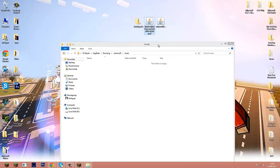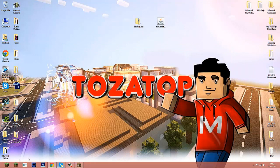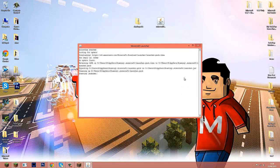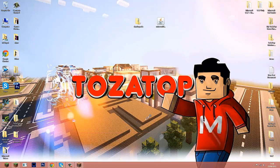Now drag your shader mod inside the mods folder. That's it — you've installed your shader mod! All you have to do now is get the packs working. Open Minecraft again and I'll show you how to add all the packs — this is the final step.